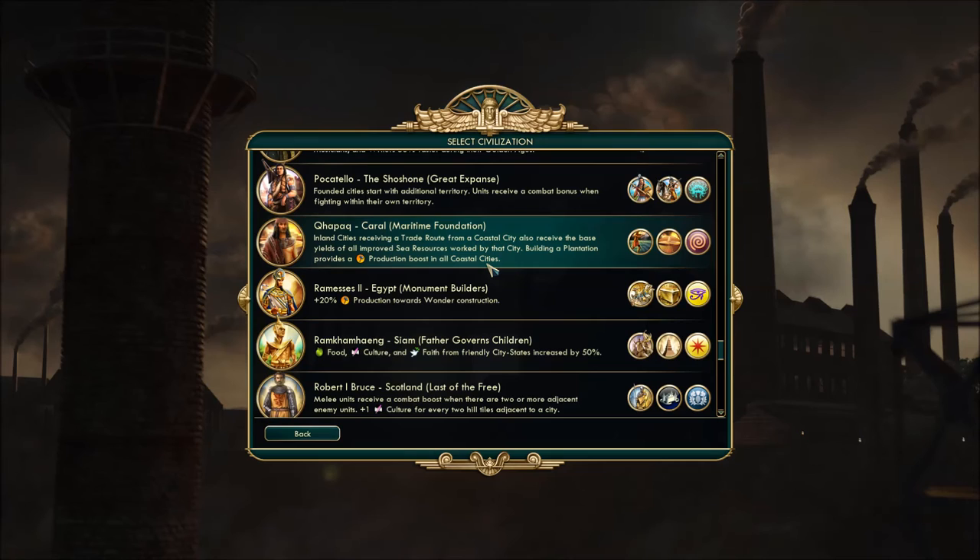This is neat because if you have whales, coral, or crabs improved on the coast, inland cities getting trade routes from there — which you often do to fuel growth for your capital if it's inland — will get an extra copy of those base yields: all the food, production, and luxuries based on that. So that's pretty cool. It's a unique mechanic — we'll see how the AI can use it.